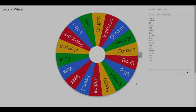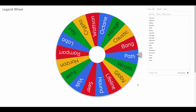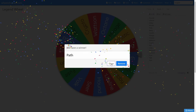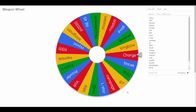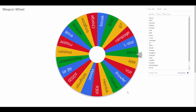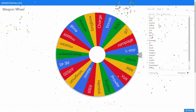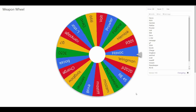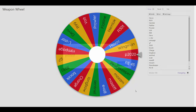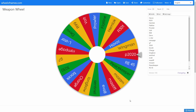On to the second legend pick of the series - we have to do this at the start of every game. For this game we're gonna be running with... Pathfinder! That's a good pick for me, as long as we get a decent loadout to go alongside. The first gun of the loadout is gonna be... the Devotion. I honestly hate this gun, it's probably my least favorite gun in the game. The secondary is gonna be... the P2020 again. That's a terrible loadout - I'm not looking forward to this game.